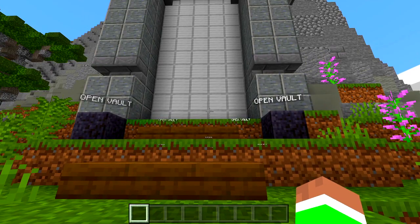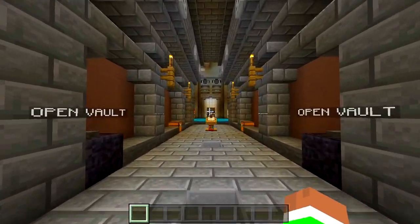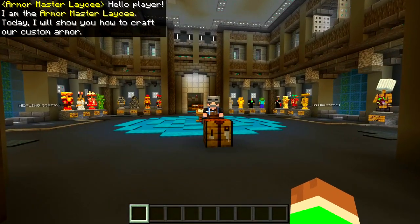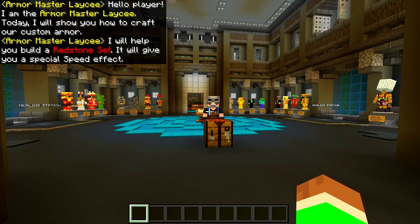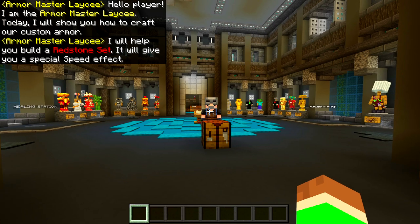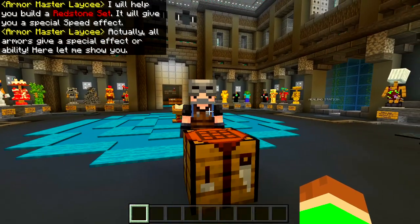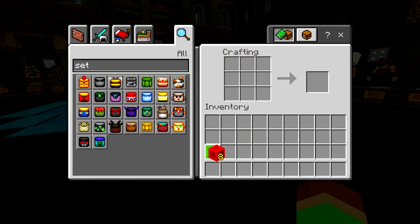We have this massive thing right here and it says 'Open Vault' — it does lag a little bit. This map is actually from the marketplace, so I can't leave a link in the description unless you go ahead and buy it. It says 'Hello player, I am the armor master.' He's going to show me how to make a redstone set, which is pretty cool. Wait — it will give you a special speed effect. Beautiful!